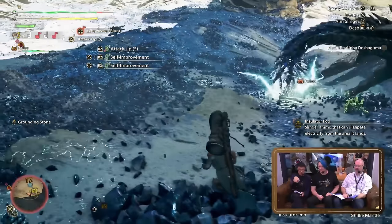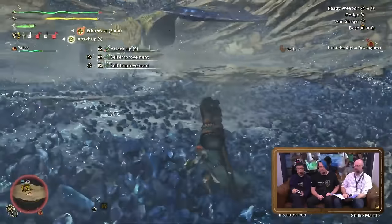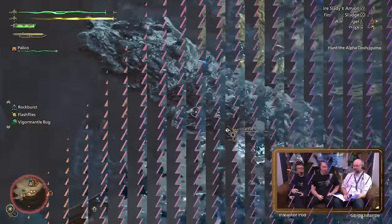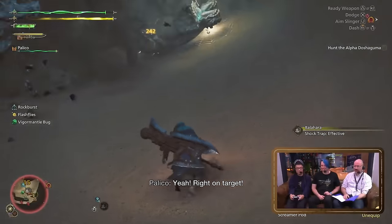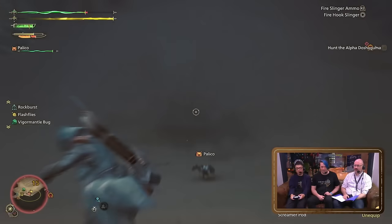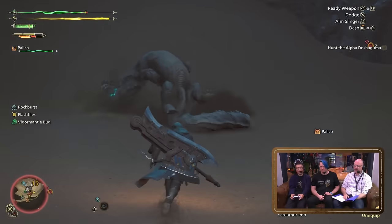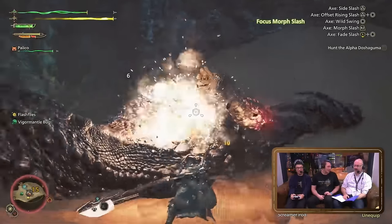Doshaguma has a unique enrage mechanic where his muscles will flex, reopening all his old wounds that you created before he enraged. Balahara will climb on loose rocks, which you can hit with your hook slinger to knock Balahara down. Balahara can also be knocked out of its sand burrowing with screamer pods. Seikrets can come in various colors — we're still unsure of the level of customization, but there are many Seikret types.